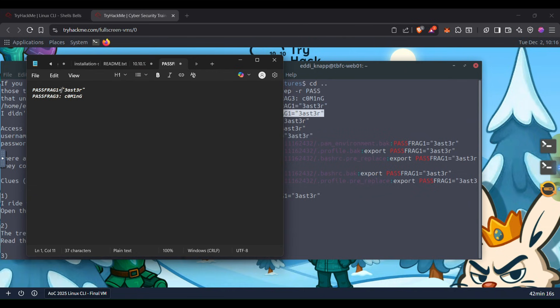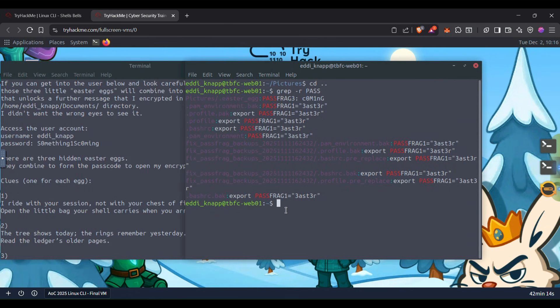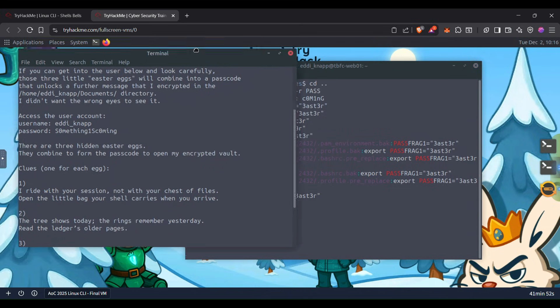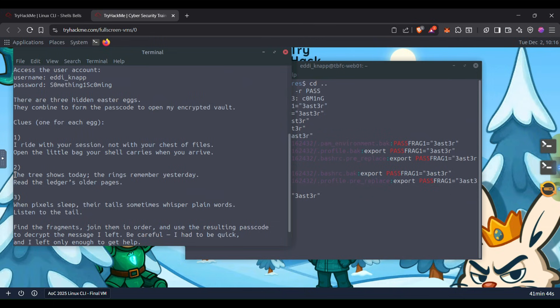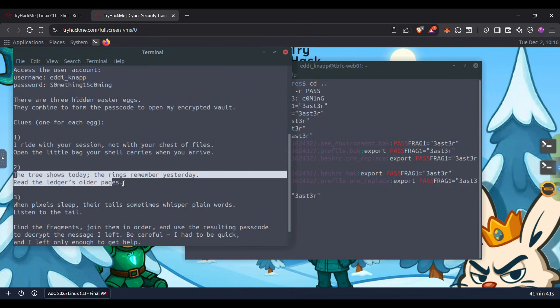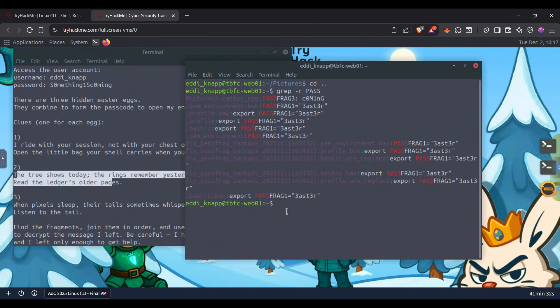We have pass_frag_1 and pass_frag_3, now we need two. If it doesn't show up here it means it is not in a traditional file. We have to find it somewhere else — maybe in logs. If it is in logs it might show up, but let's also think about history. Remember — read the older pages, like log history or something similar.